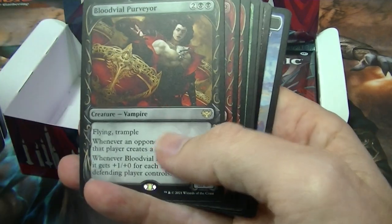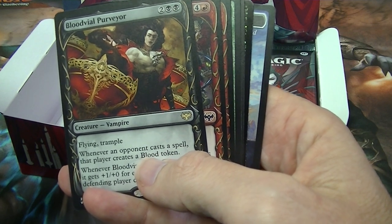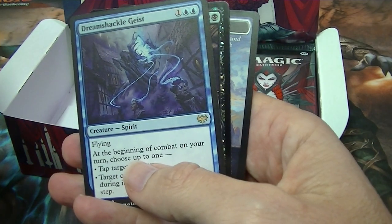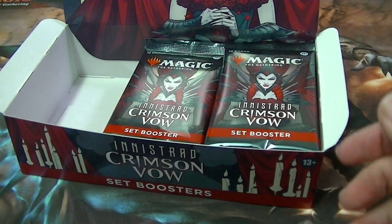You get a bit more. So this will be a rare — Blood Vile Purveyor, like it was in the other set. Does that mean I get two rares again? It does. Dream Shackle Geest. So you can get two rares — Hero's Down for a foil, but obviously only one foil.